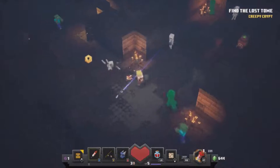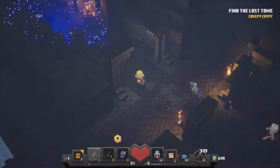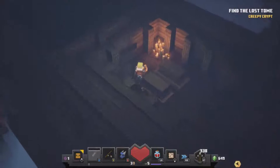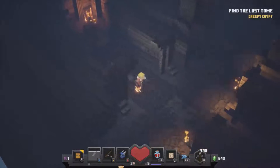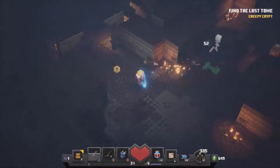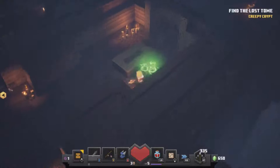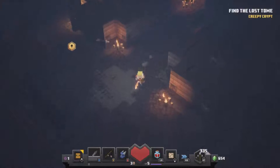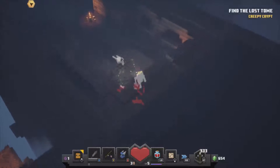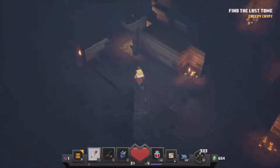Oh, so you have shadow form until you hit — it runs out slowly, but if you hit it goes away completely straight away even if you have like five seconds left. How did he get me and I didn't get him? I'm getting used to running around with arrows stuck in me. Both shooting at the same time at each other.